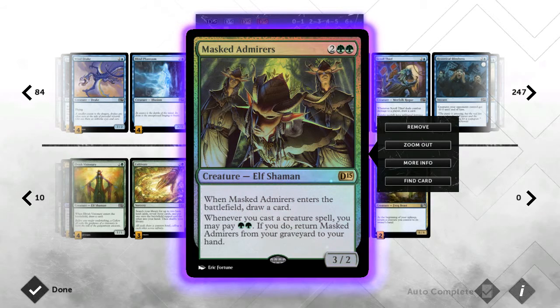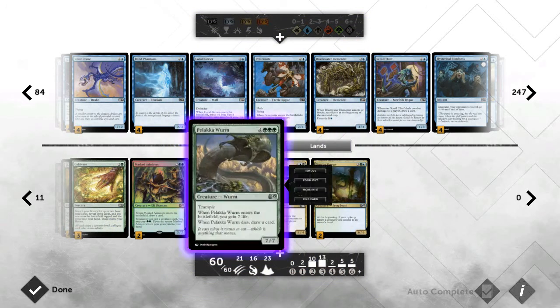Next we run a card I haven't actually showcased in any other deck yet, which is Master of the Feast. On entering the battlefield he draws you a card, and whenever you cast a creature spell you can bring him back from the graveyard — which is great against control decks because you can never really get rid of him. He's a solid four-drop and I needed something at that slot. I chose him over Graveborn Muse because he keeps coming back from the graveyard and has an enter-the-battlefield effect, making him slightly better in this deck.